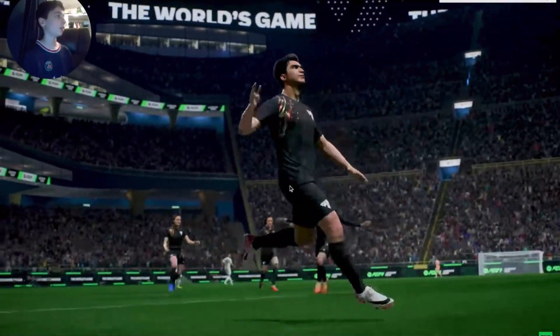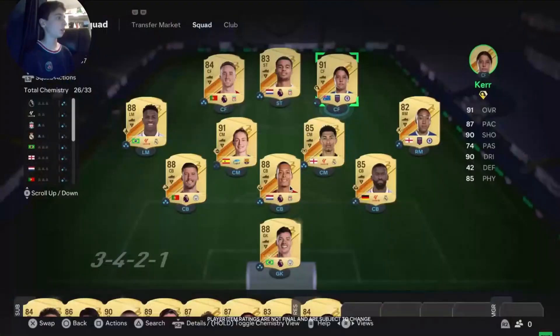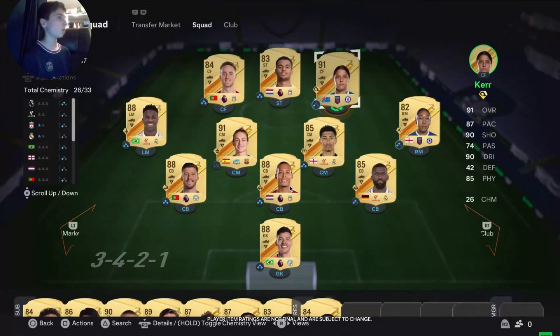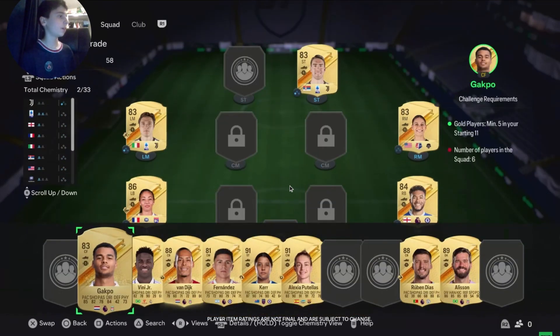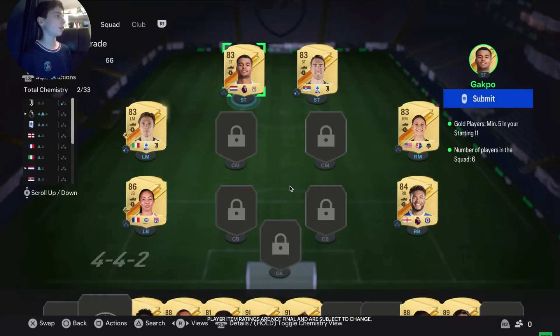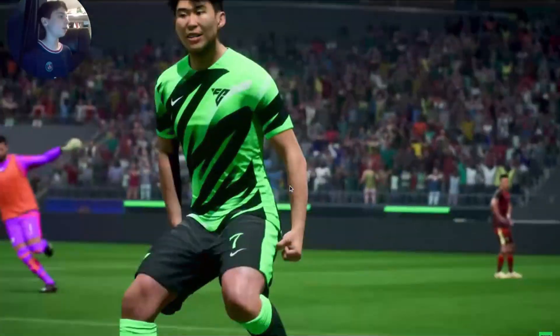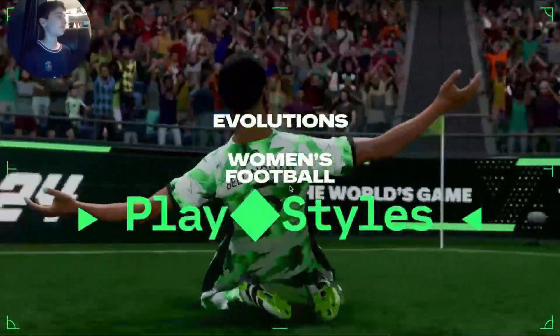Are there any other changes that we can tell them about? We've also made a little tweak to how players change position. Anyone with a secondary position will automatically switch to that new position, so you'll no longer need to get position modifiers and keep toggling your players back and forth in different roles. And this change will make SBCs a lot more seamless. You'll finally be able to use a player's secondary position in draft and get them some chemistry. Yeah, that's a good idea.